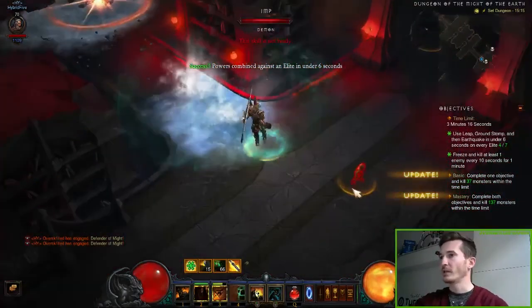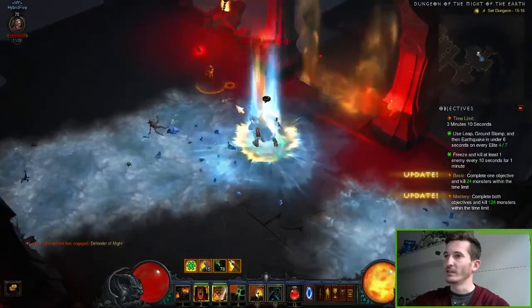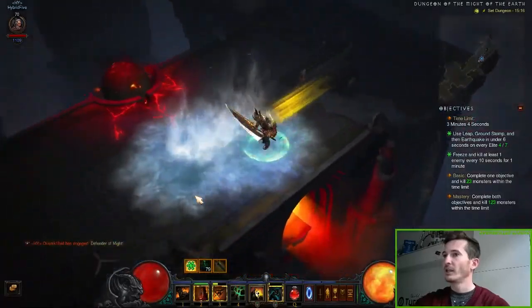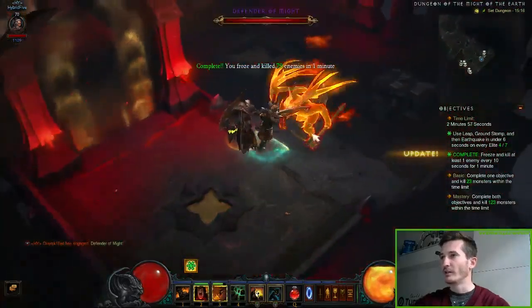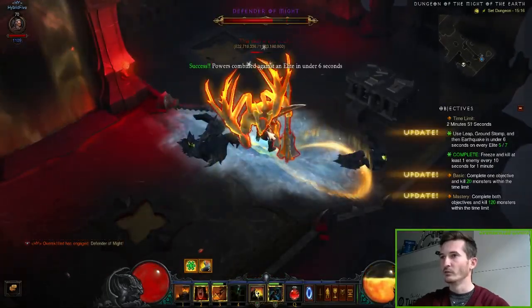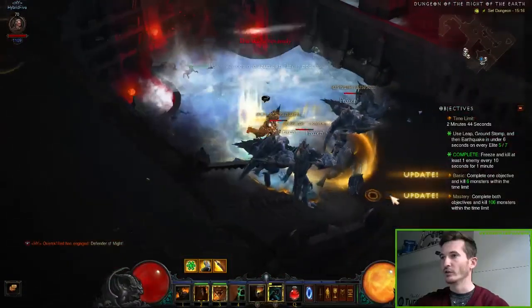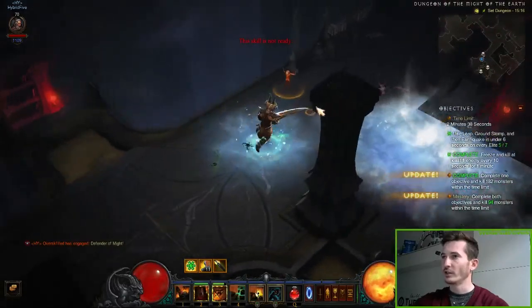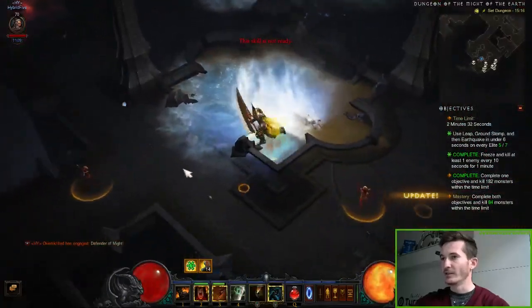That was a bit careless — I didn't have Earthquake ready when I started the combo, but it was within the time limit, so it worked out. We also completed the other task in the meantime, no problem. You will do it when you try to kill all the elites and all the trash minions, because we set it up with all attacks applying freezing wounds — and that is the key to fulfilling the other primary objective.